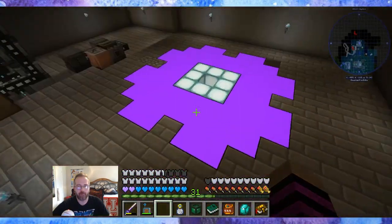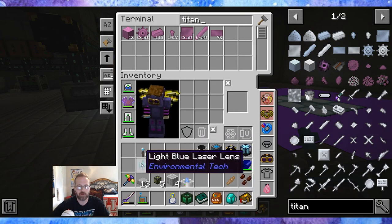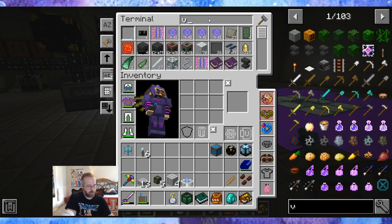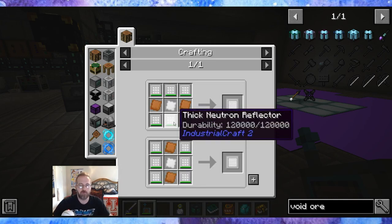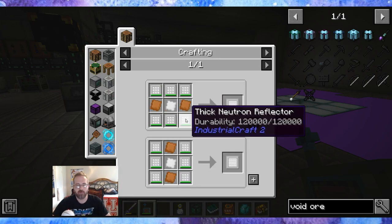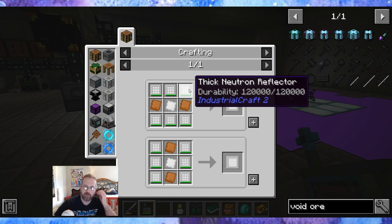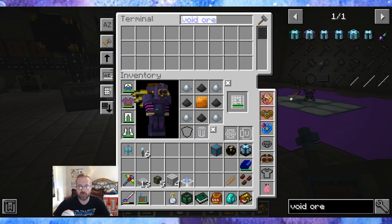Let's break down what we need. We need the null modifiers. We still got some clear structure panels. I filled in the bottom with purple anti-block and sea lanterns. Let's upgrade — void ore miner controller tier 5 — it's going to start getting bigger. We need iridium neutron reflectors and thick neutron reflectors. We need two of these, so that's 12 times 4 — we need 48 neutron reflectors. Good, they stack.